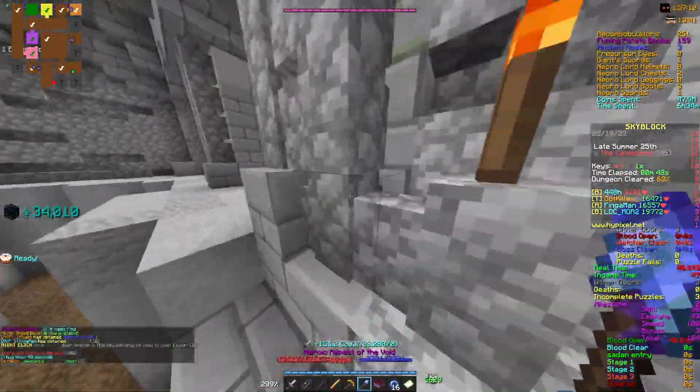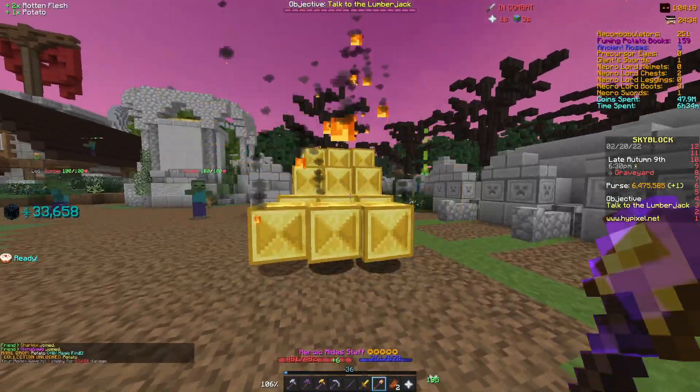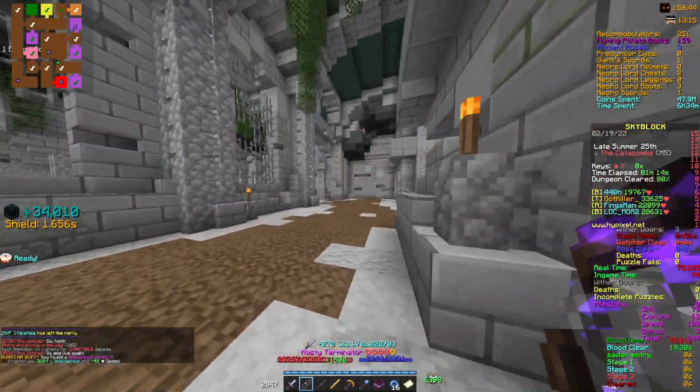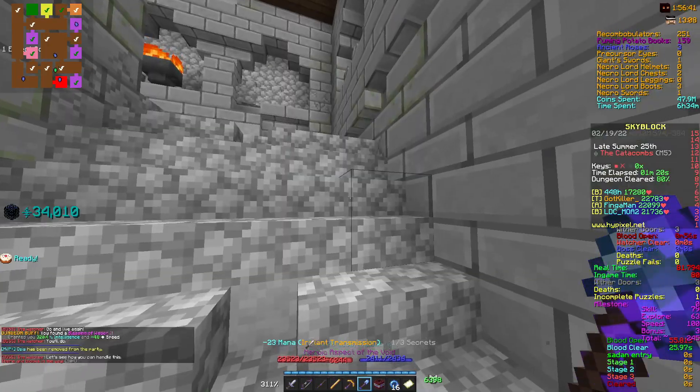Tip number four: using a Midas Staff. When it first came out, the Midas Staff was easily one of the best weapons in the entire game. This is no longer the case. Nowadays the Midas Staff tops the list for the worst weapon in dungeons, since it blocks arrows, doesn't work on carpets, and is generally hard to aim.